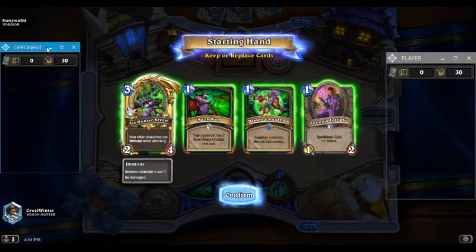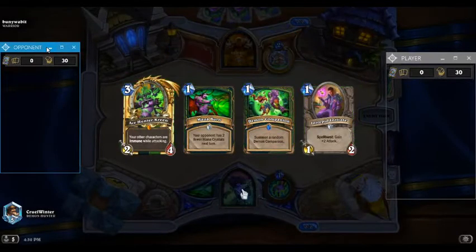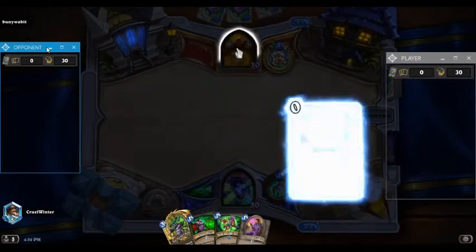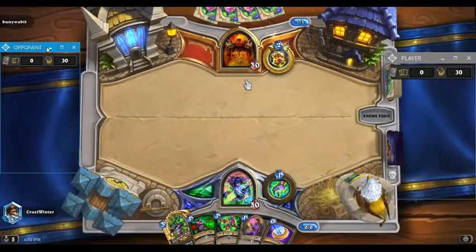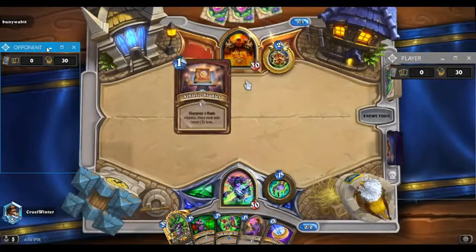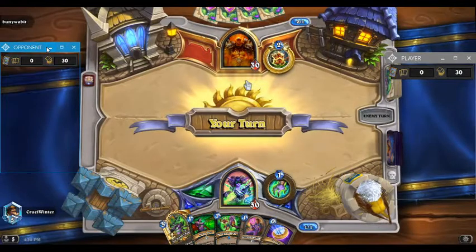So this video is an aggressive Demon Hunter list. It curves out like the list I posted in the theorycrafting video, the last vlog, but it kinda changes around some cards. It runs Mana Burn. I really like Mana Burn in this deck, especially with a bunch of druids. I haven't actually played a druid with this deck, but Mana Burn just feels like a good inclusion.